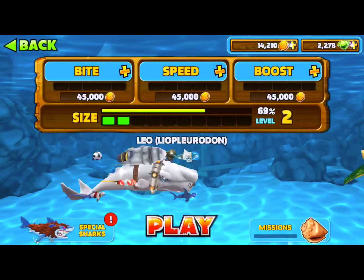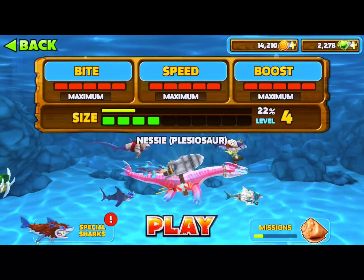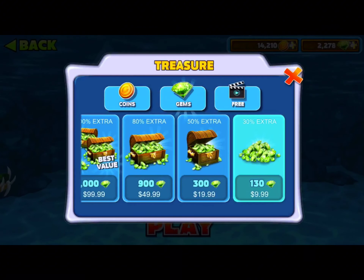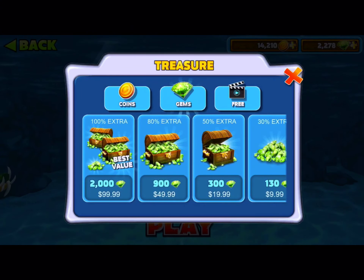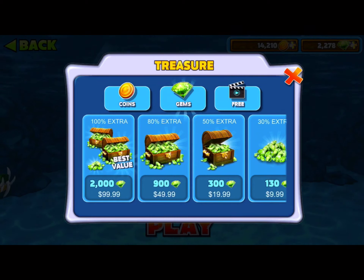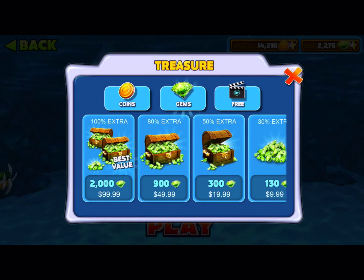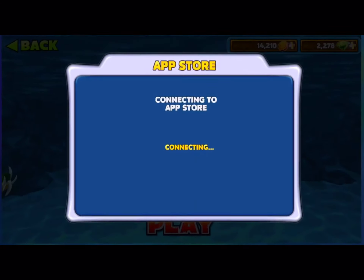I have 2,278 gems and 14,120 coins. To get gems, just press the top right corner. You'll see all the gem packages: 20, 60, 130, 300, 900. I'm going to go for 2,000. I have 2,000 gems right now, so what you want to do is quickly — easy, easy — click it and exit out.